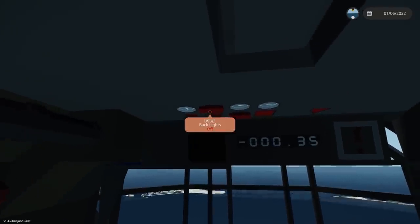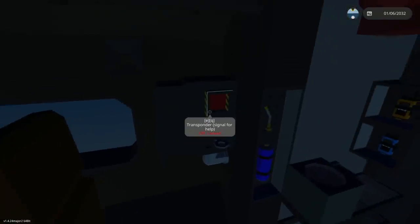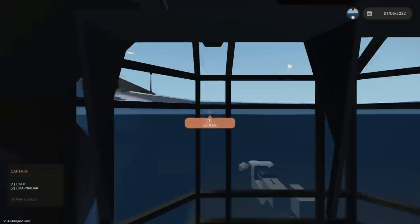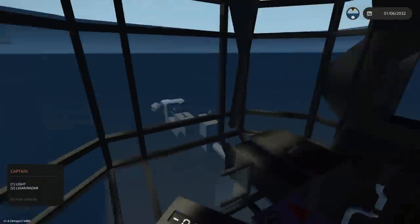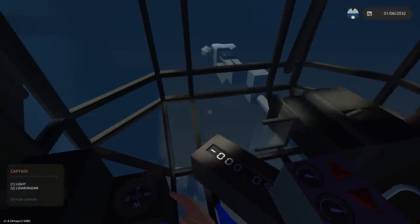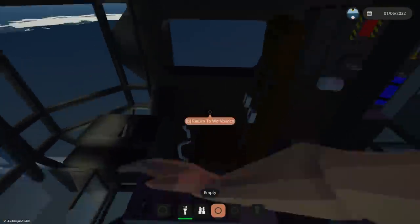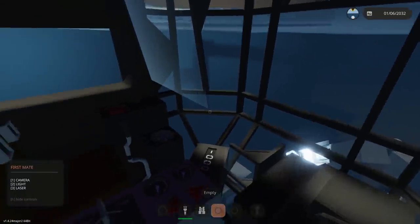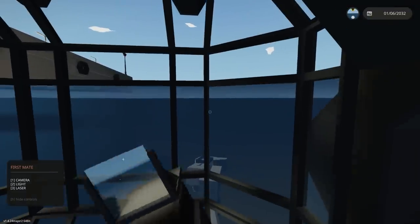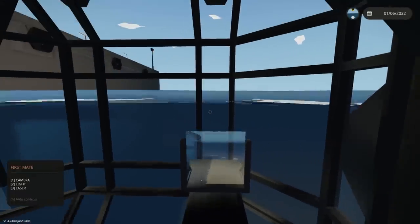Getting the lights on right now — forward lights on, there's a flare launcher but we don't want to do that yet. There's Captain and First Mate seats, and a little spotlight we'll be able to use. I think you'd probably want to use this with two people, but I don't have a second person today. Actually, should I be in the First Mate seat? Oh, look at that — we've got a little camera here. That is awesome looking.